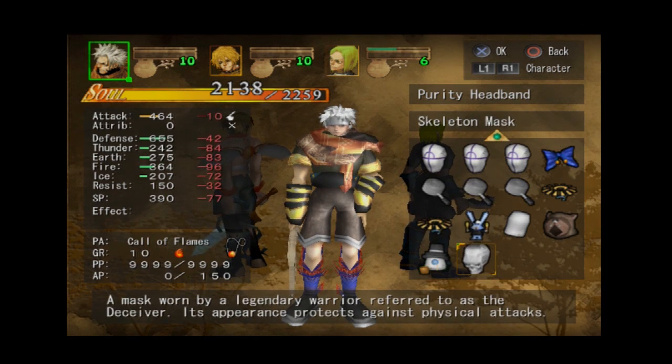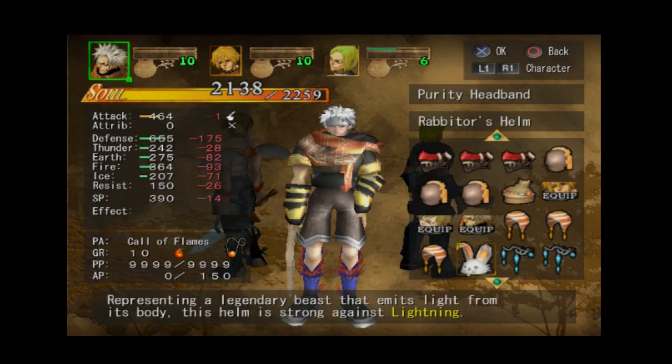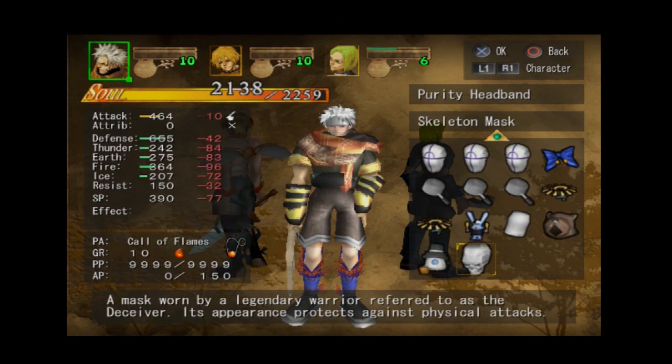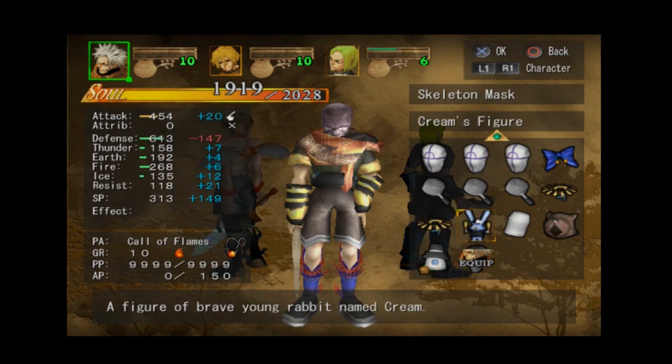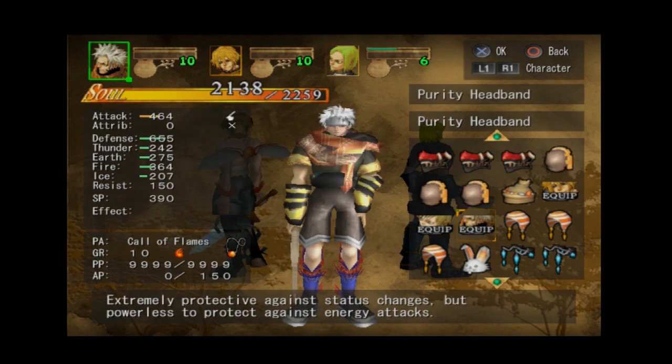The elemental stuff isn't great, but it's a mask worn by a legendary warrior referred to as the deceiver — its appearance protects against physical attacks. Defense is only minus 42 compared to what I have. Non-upgraded versus upgraded, that's pretty good. It's just the purity headband I have equipped. That's pretty nice. With this, there's only one item that I missed in my initial playthrough other than this one. So I'm gonna go get it.